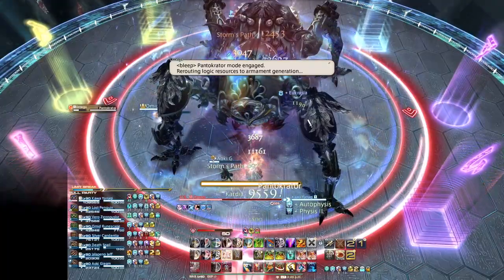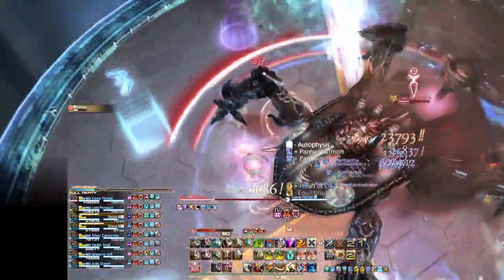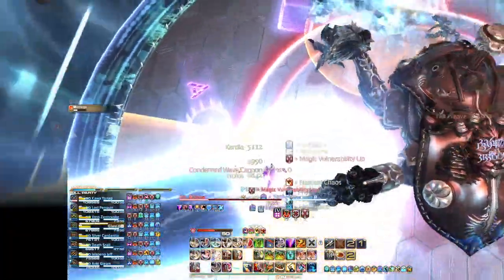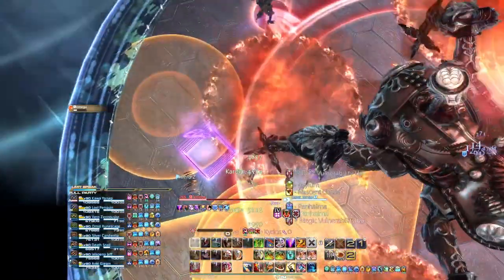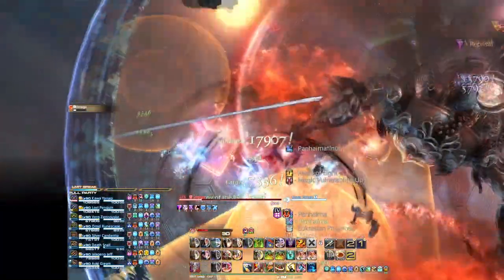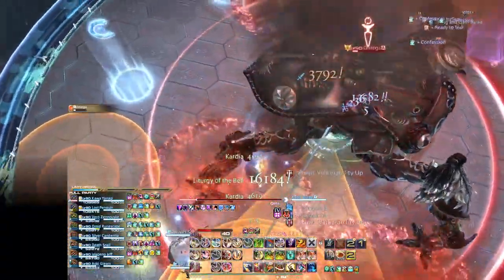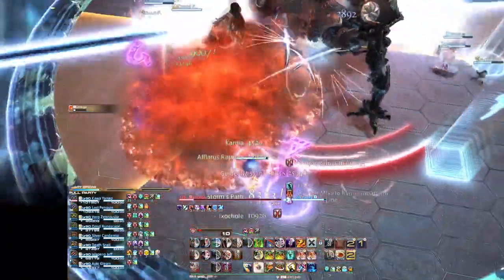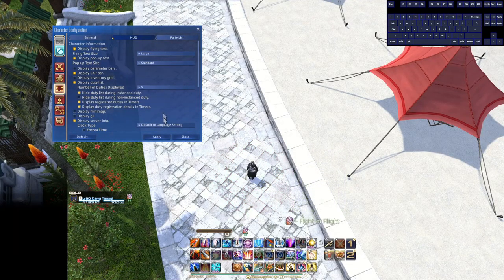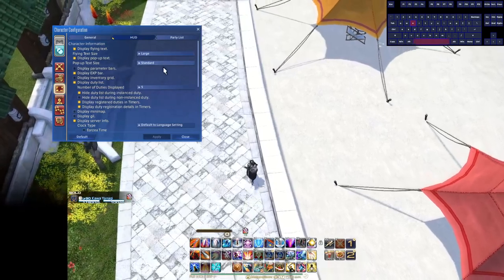Display flying text — this is the text that floats on your screen when receiving buffs and debuffs. In high-end duties, a lot of debuffs will tell you what you're doing in a given mechanic. Flying text is a great way to focus on your rotation while reacting to debuffs in your peripheral vision. I like to set it to Large — Maximum is a bit crazy and Standard is a little too small. Play with it, but I recommend Large.